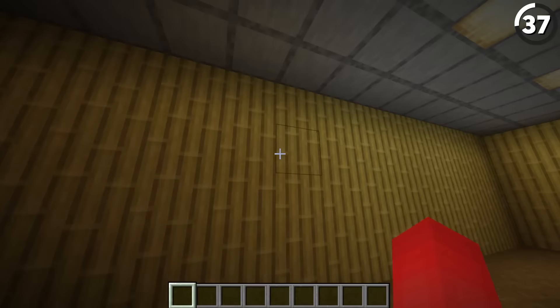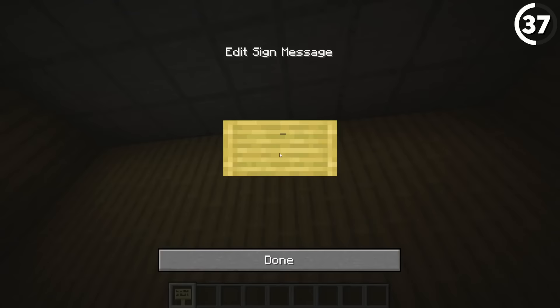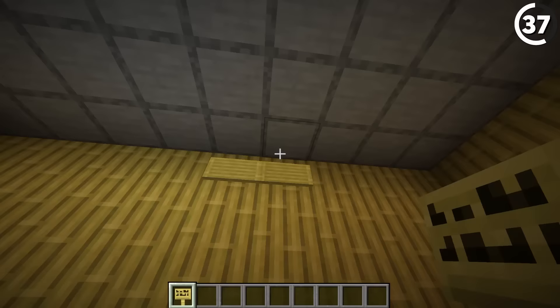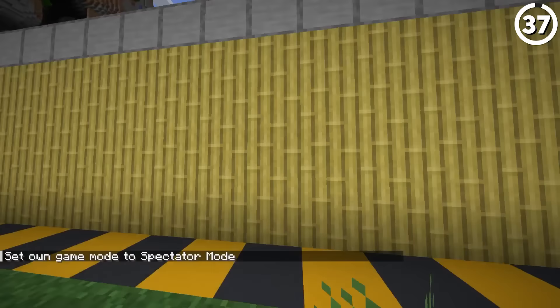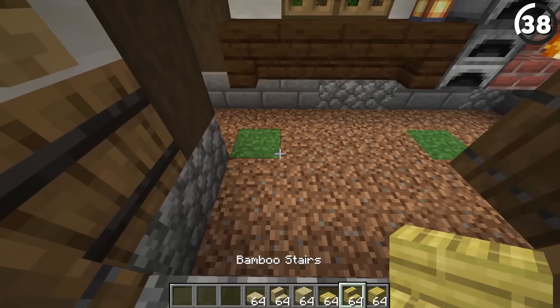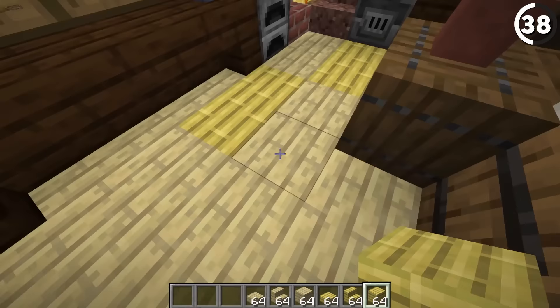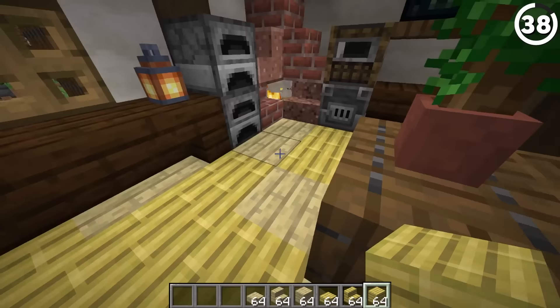These bamboo blocks look a little too close to faded yellow wallpaper. And if you use some bamboo signs without typing anything on them, the horizontal lines they have on top look pretty good for vents — now I'm just wondering how you're supposed to noclip out of the backrooms. On another note, I'm not normally someone who likes to build with a lot of birch, but with the advent of bamboo you can actually mix the two together where it looks like the birch is a faded version of the bamboo — it looks really nice, just make sure you get the pattern and amounts right.